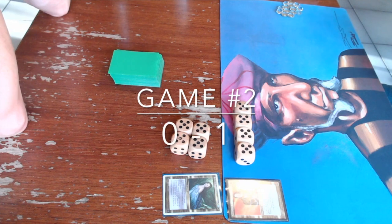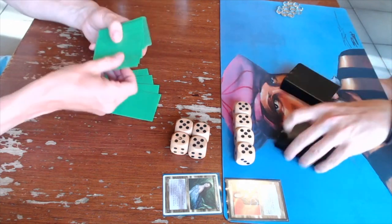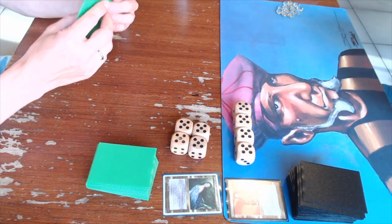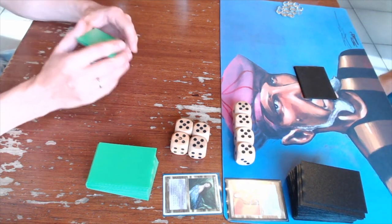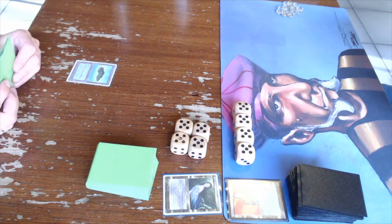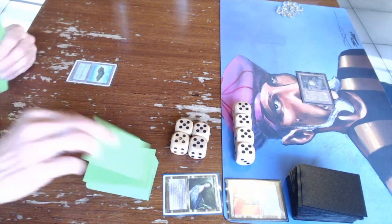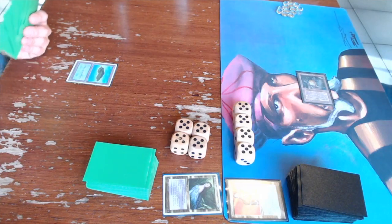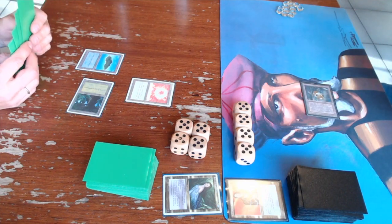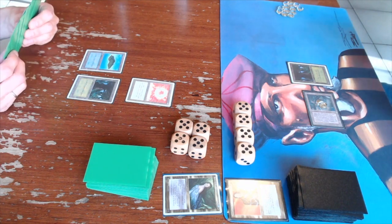Game number two — no sideboard, we go straight to it. Gideon keeps his hand with no mulligan, plays a basic Island. I play a Dwarven Hold — one of the Storage Lands — which is the scenario I want: build up tons of mana and then play a huge X-spell, or even better, a Shivan Dragon. Gideon plays a Sorcery early.